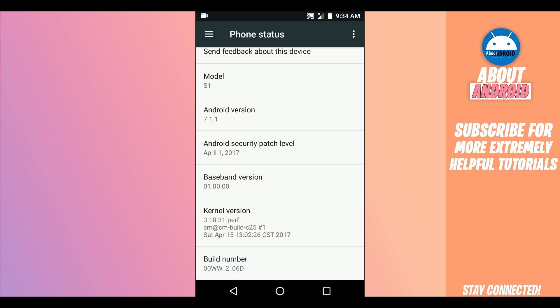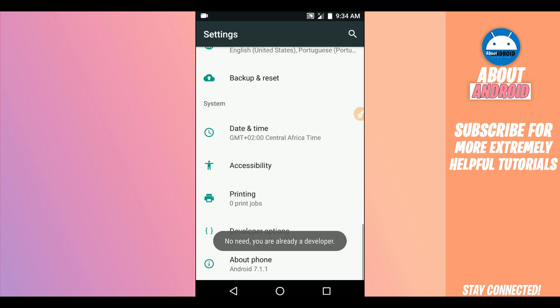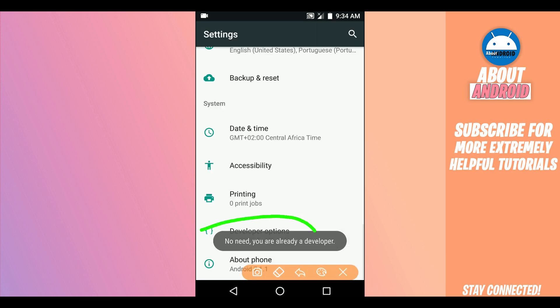Click on 'About Phone' or 'About Device.' There you're going to find the build number. Find build number on this list — in my case it's the last option. Click on build number around seven times to activate the developer option. By doing that you will unlock the developer option. As you can see, it will say you are already a developer.